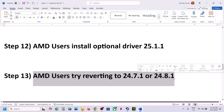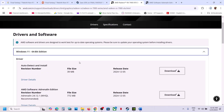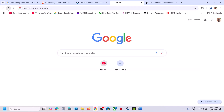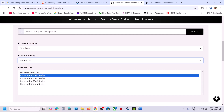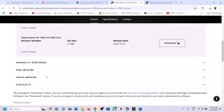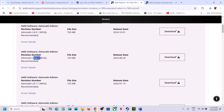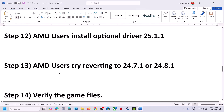AMD users can also try reverting the driver to version 24.7.1 or 24.8.1, which has worked for many players. Go to the AMD website, select your graphics card, scroll down to find the Previous Drivers option, select your operating system, and install one of those older versions to roll back the driver. Then check if the issue is resolved.